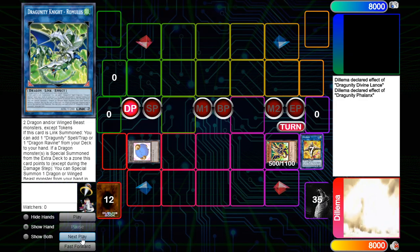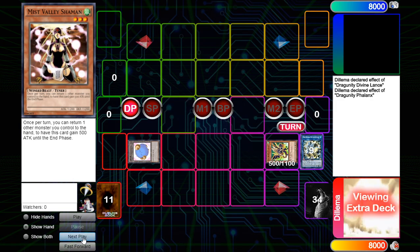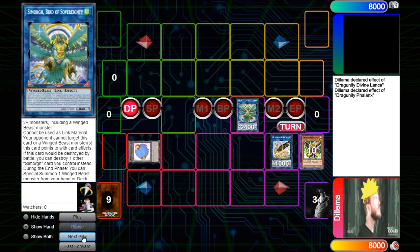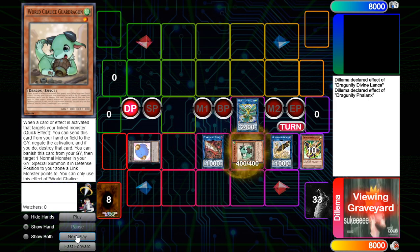You'd think we'd make Herald here, but no - we're just going to make Needle Fiber, because our opponent never opens Nibiru in testing. We're going to summon Needle Fiber; Needle Fiber is going to summon a Mist Valley Mummy. Then we're going to turn those two into Simorgh Bird of Sovereignty, and then make a Guard Dragon LP which is going to summon a World Legacy Guard Dragon from our deck.